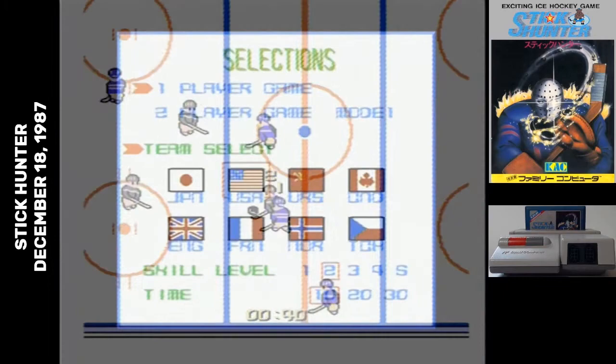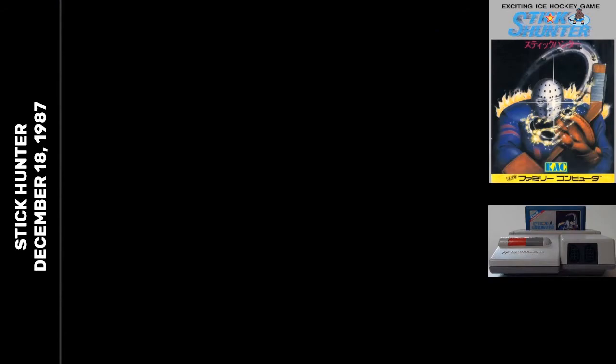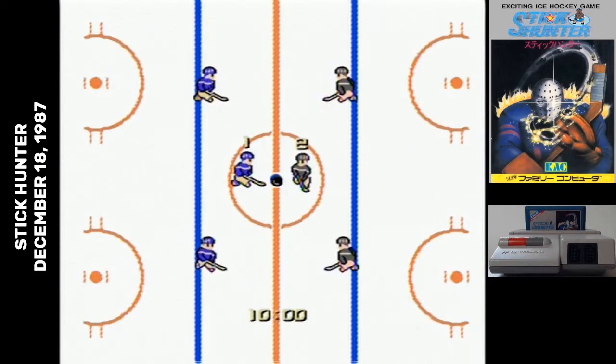When you start up Stick Hunter, you pick out which international team you want to play as — as far as I can tell there's no difference between them — and then you choose how long you want a period to be. Then, if you're like me and have absolutely no documentation on the game, you start it up, and this happens.